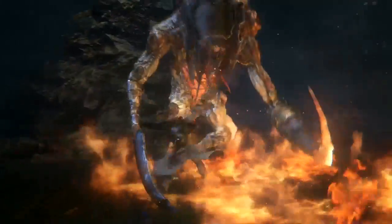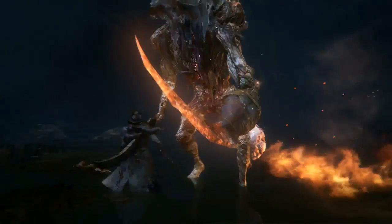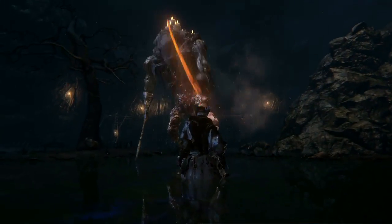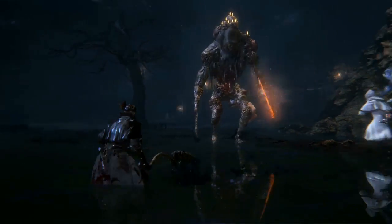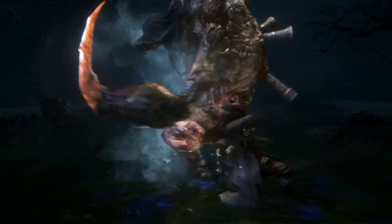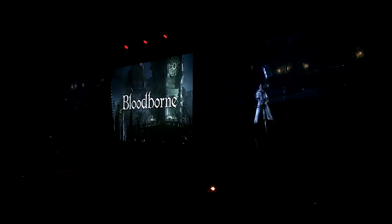We see an enemy right in front of us — looks quite difficult, carrying a very sharp weapon. His weakness is anything sort of attacks by heavy hitting weapons, so we had the white hunter carrying a hammer, which proved to be very effective.